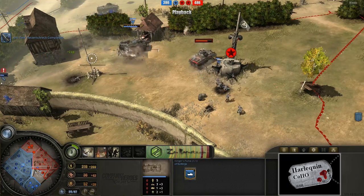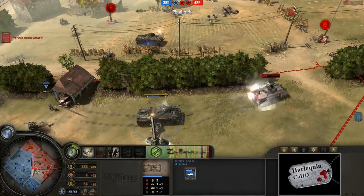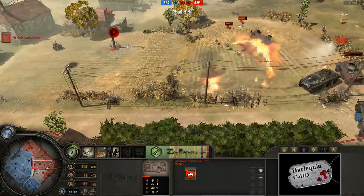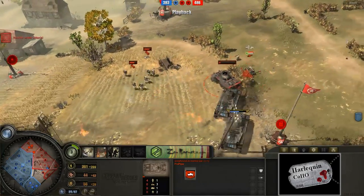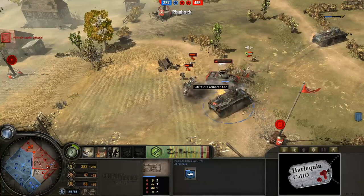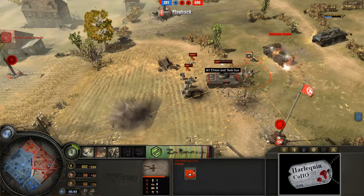Here we have it now. Double Panzer Shreks and the Burgers Puma moving on out, getting some nice rear armor hits there. Gutter kill just ejecting that guy with the force of that shot. Putting some more pressure in here. Armor piercing rounds are activated on this anti-tank gun, so that is not good news for this Puma armored car. He's going to have to get the heck out of the way — he just barely gets out of the way.